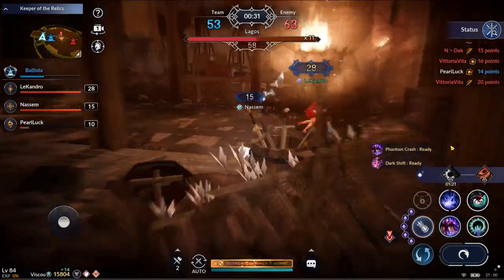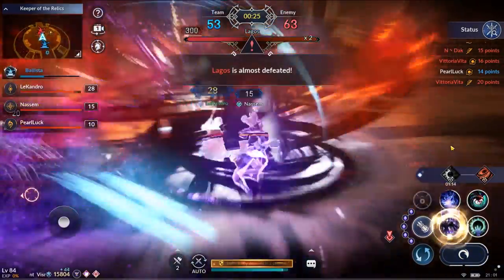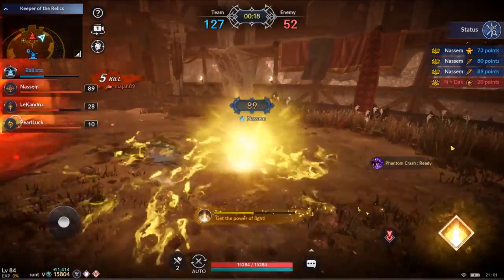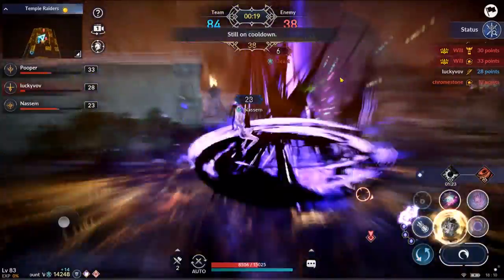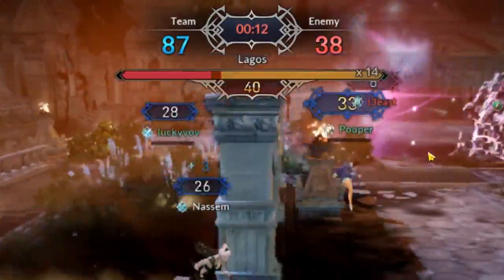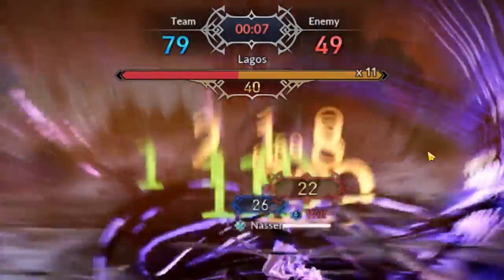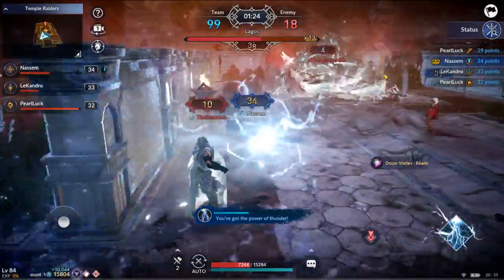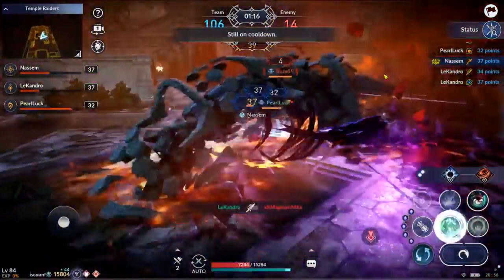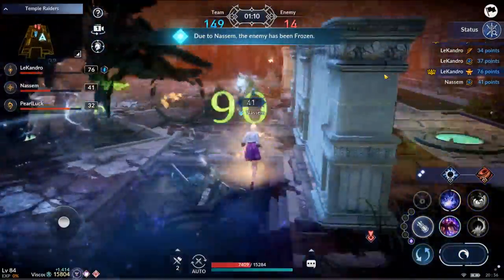The next important thing is deciding whether to go for Lagos. In general, if you are losing, Lagos is a good comeback source — try to force a Lagos fight. If you are winning, try not to help the losing team kill Lagos quicker. For example, if there are only 15 seconds left with 16 HP bars, just let the losing team hit Lagos by themselves — they won't be able to kill it before the match is over. Also, if you are winning and kill all your enemies, you can try to burst Lagos and kill it before your opponents revive, leaving no room for a comeback.